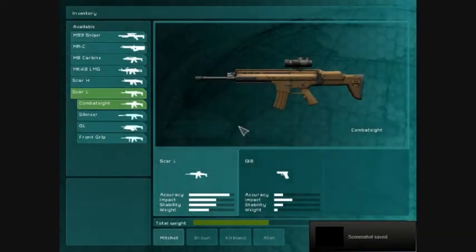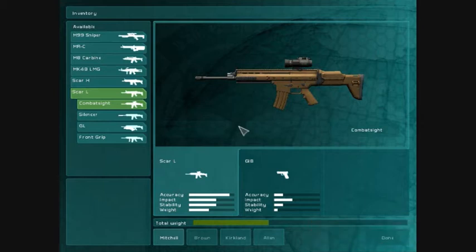Some of the weapon stats may have changed since your last mission, so go ahead and review them. You're going to be like a kid in a candy store with the weapons, Mitchell — go ahead and check them out. You can also select your squad's weapons if you need to. Go ahead and check the interface.